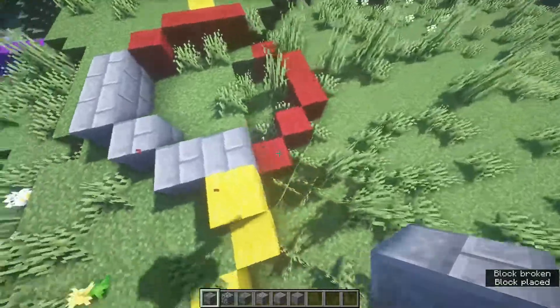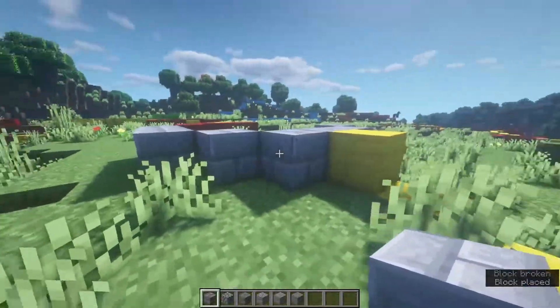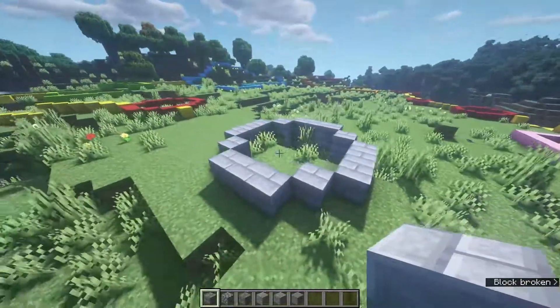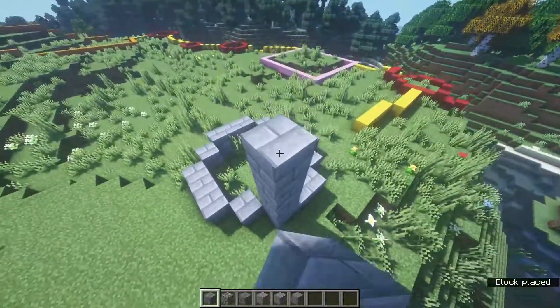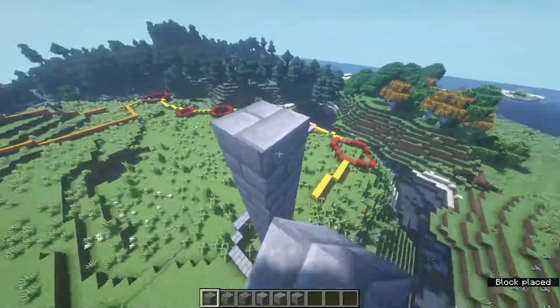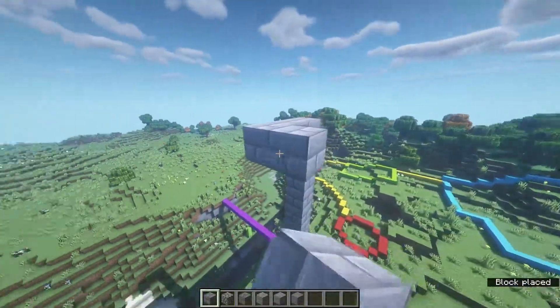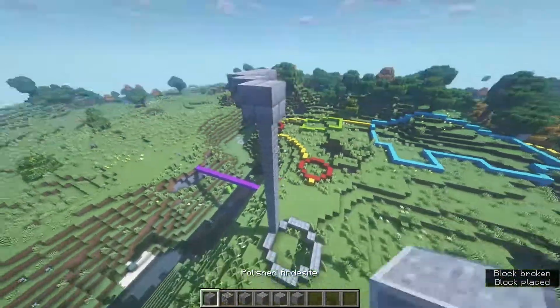We're going to start building these towers 20 blocks high including the one just above the ground. I'm also going to remove a bit of this wall so it doesn't get in the way. So we go up 20 blocks — one, two, three, four, five, six, seven, eight, nine, ten, eleven, twelve, thirteen, fourteen, fifteen, sixteen, seventeen, eighteen, nineteen, twenty — building all the way up to here, remembering to randomize the blocks.